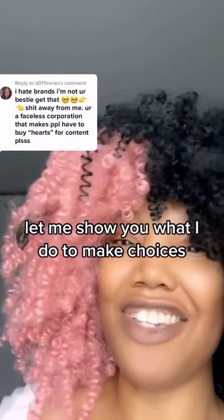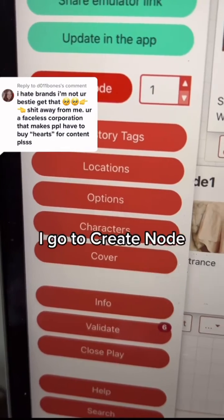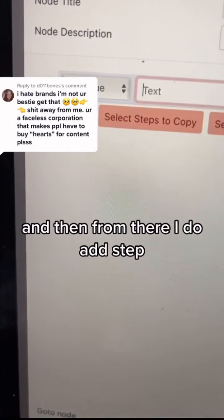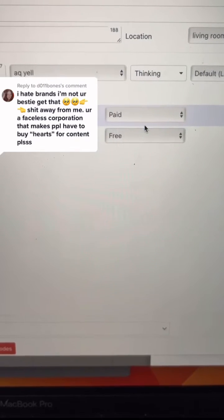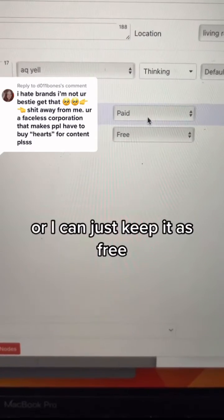Let's keep it rolling. Let me show you what I do. To make choices, I go to create node and I just double click. And then from there, I do add stuff and I change it to choice. Then from there, I can change it to paid and set it to whatever heart amount, or I can just keep it as free.